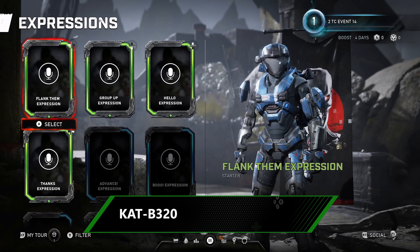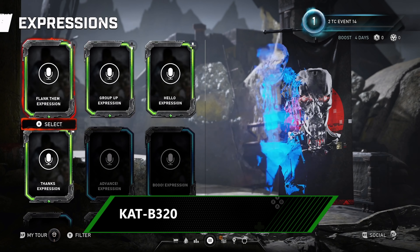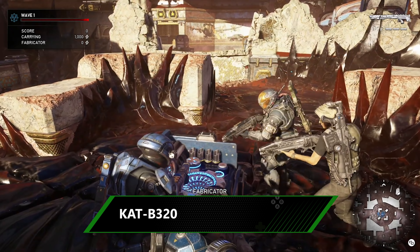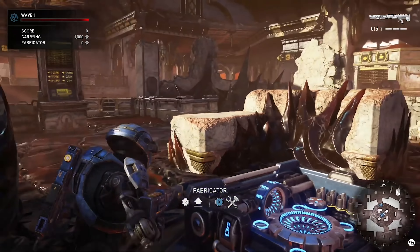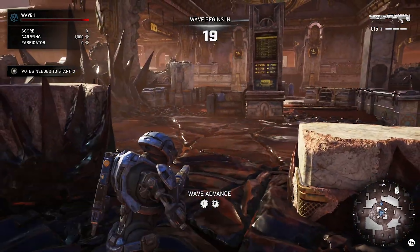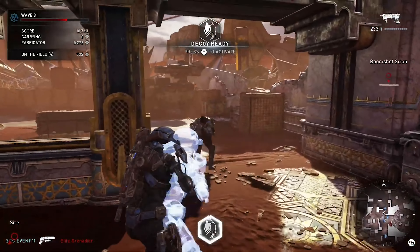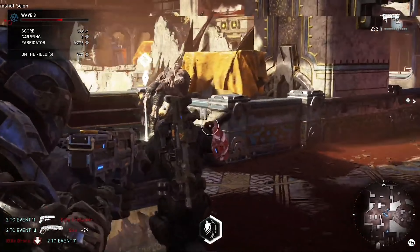This isn't the only crossover Gears 5 has up its sleeve. Kat is the first of two Spartans from Halo Reach joining the COG ranks. She might be stepping in from a different universe, but Kat has already figured out how to make the fabricator work more efficiently, meaning she gets a discount on building fortifications. Her ultimate ability is lifted straight out of Halo Reach — a hologram decoy that can distract enemies, giving Kat a window she can take advantage of with a hefty Embar railgun.